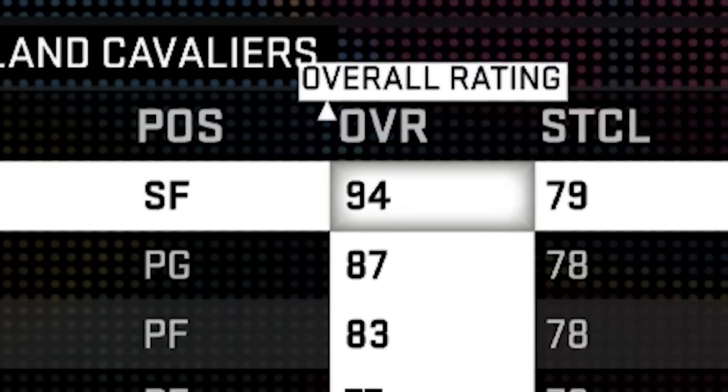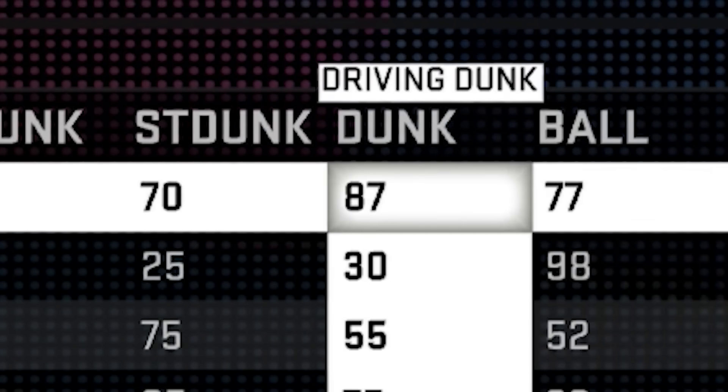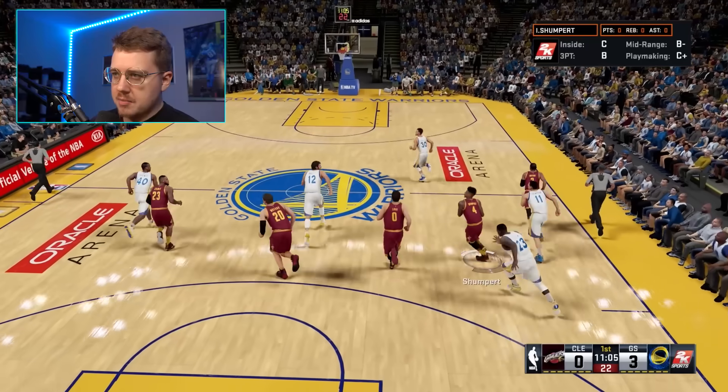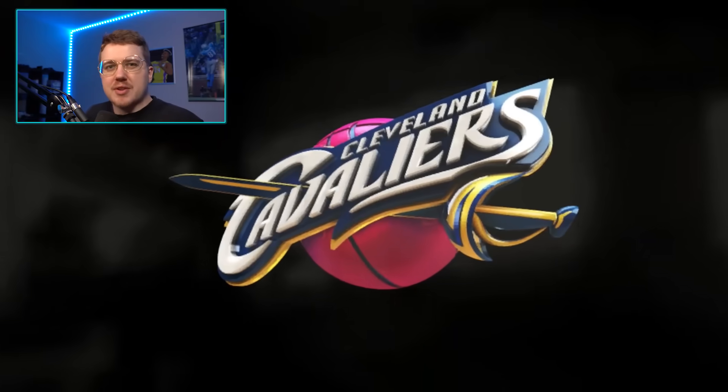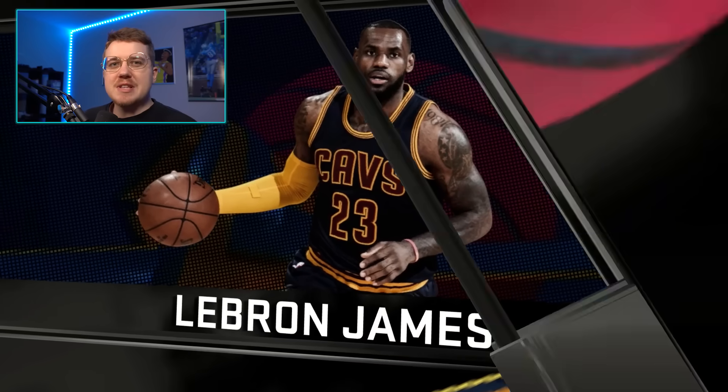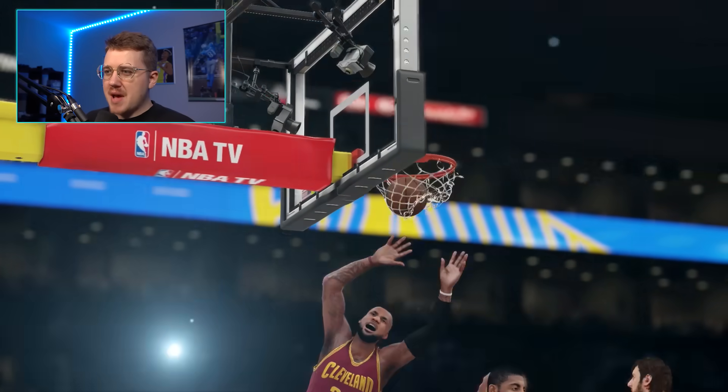2K16. LeBron is only a 94 for some reason, and his dunk drops down to an 87 — this makes no sense. LeBron is on a little fast break; we get around Harrison Barnes and land a nice little double clutch. Nothing crazy, definitely not one of our best dunks.